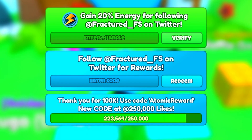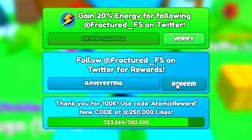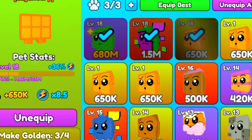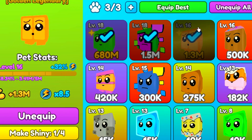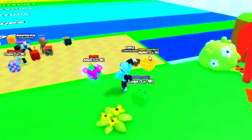Here's a code that no other YouTuber will show you: 'I love yeetan'. Redeem that and you get another waffle pet, which means we can make a golden one. And there we go — we are so overpowered, it's actually mad.